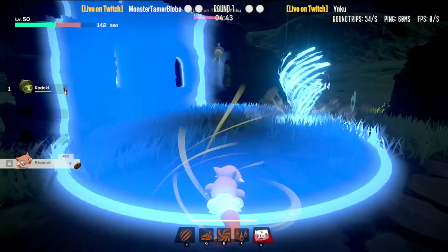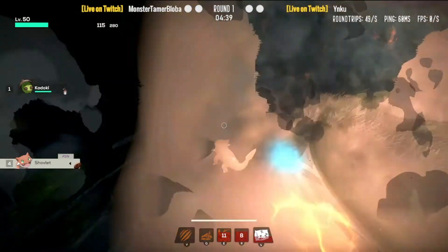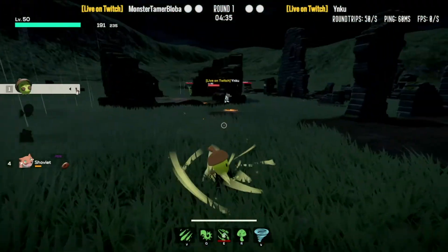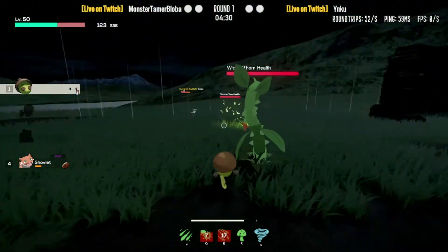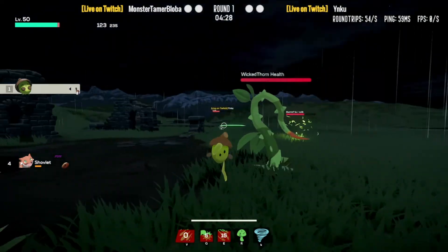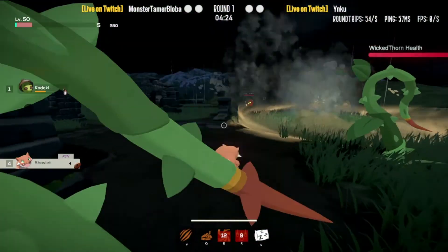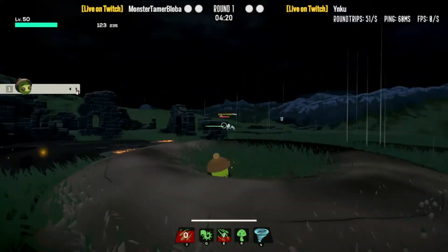When fighting a Lumala, Kodoki is not a bad choice. Your Stunnerflies will be very annoying because Lumala doesn't have many ways to deal with them — she has to use Righteous Light if she wants to kill Stunnerflies. You can also use your Vines to shut down Lumala's most powerful healing moves. Lumala is pretty fast though, so it may be hard to catch her for Spore Dance, but once you do hit it, Lumala is pretty much done for.